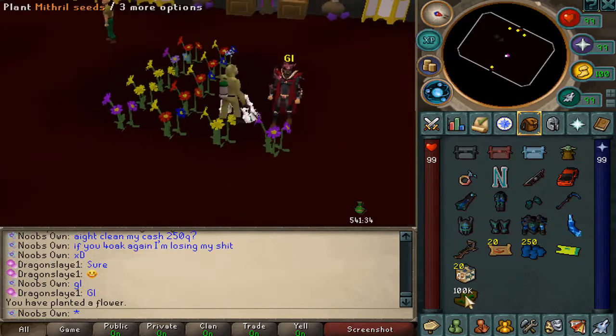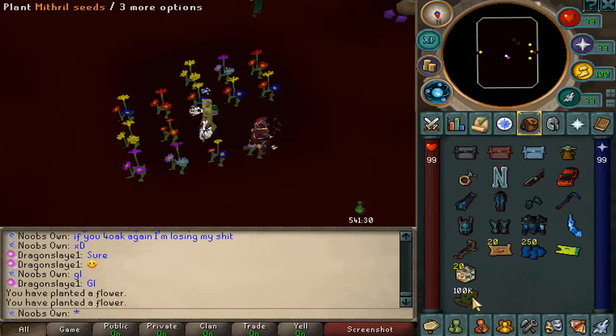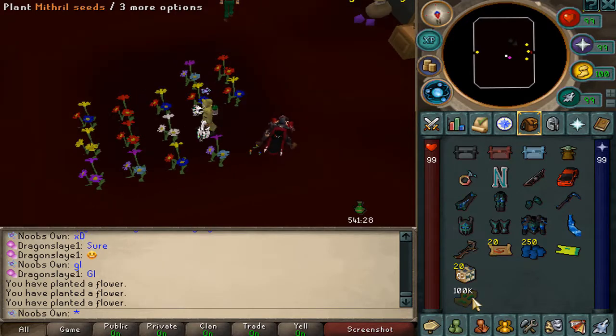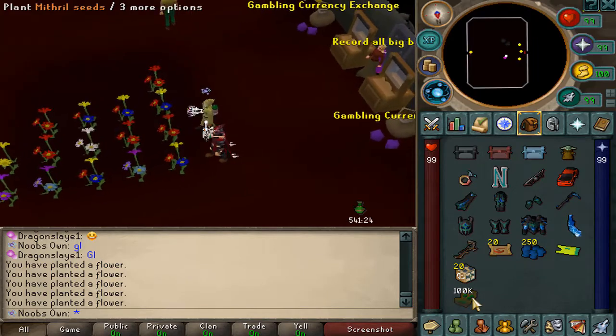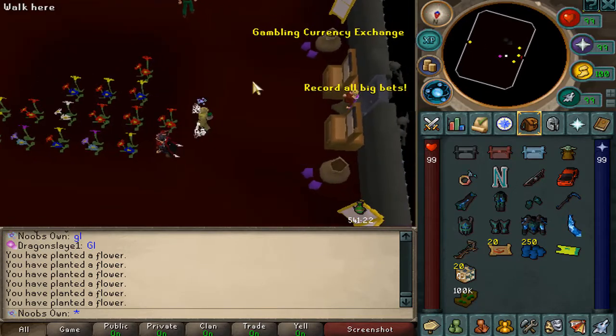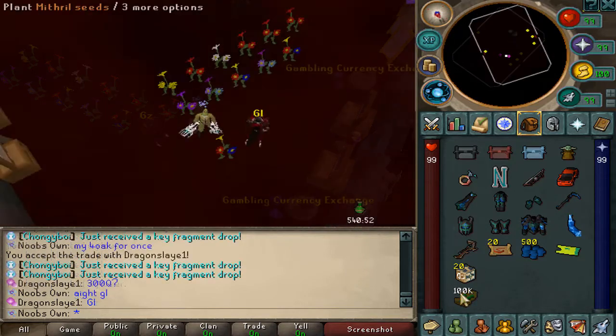Final cash pot — 250 quadrillion. Please don't let him win again. He got two pair already — come on. An oak! We four-oaked this time around! GG boys, it was my four oak. Amazing.